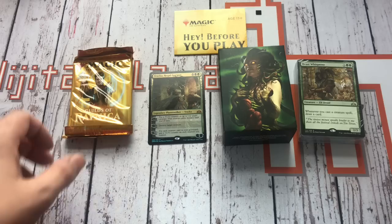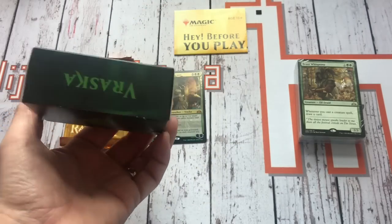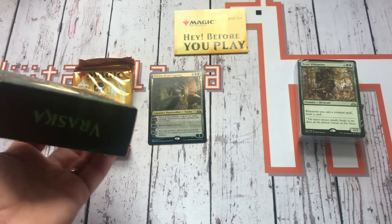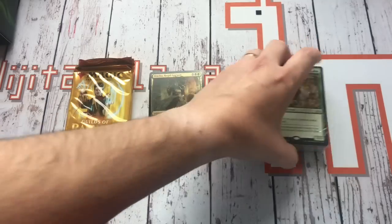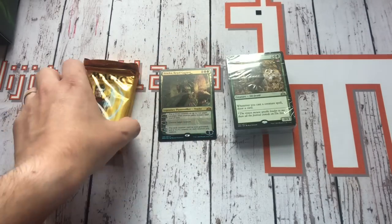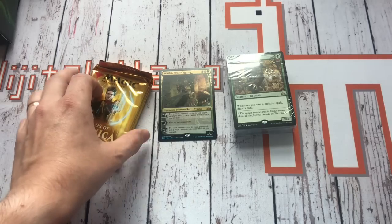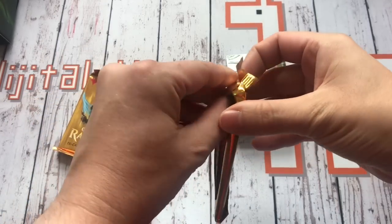So in the Planeswalker box, as always you get the handy little cardboard box with the artwork and name on the side of it, you get a how-to-play guide to read through, you get the actual deck, the lovely shiny Planeswalker, and we get two packs to crack! So we'll hit these first and see what treats are in store!